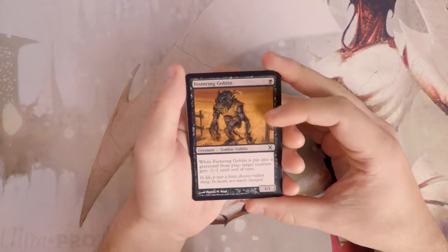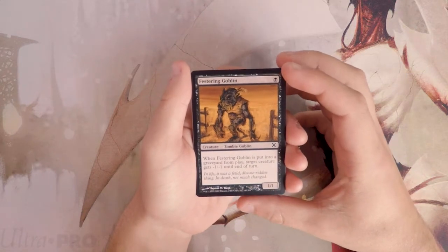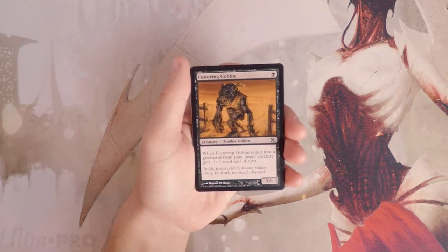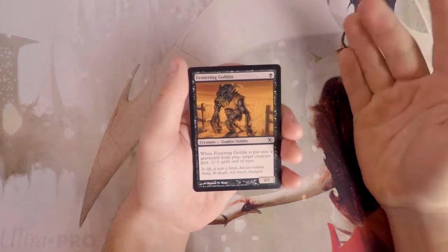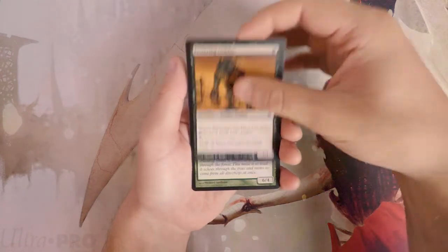Our first card is Festering Goblin — a 1/1 for one black. When it's put into the graveyard from play, target creature gets -1/-1 until end of turn. It's actually a great turn-one play and deals well with early game creatures. It's not necessarily amazing and definitely not something I'd look to first pick, but it's actually not bad.